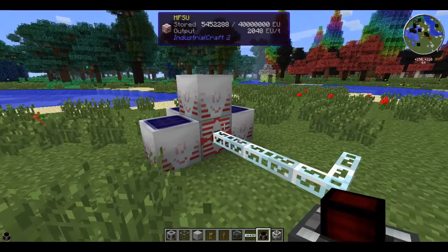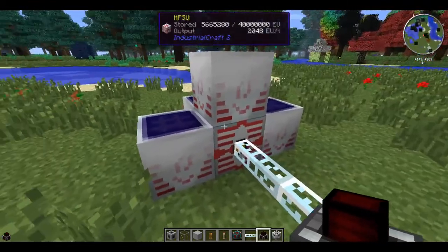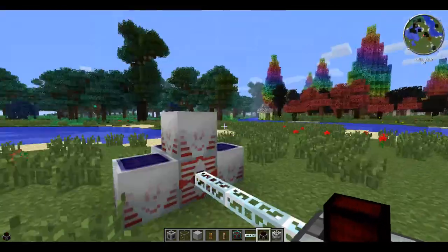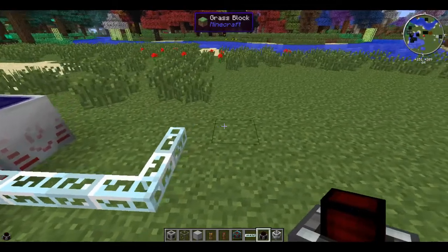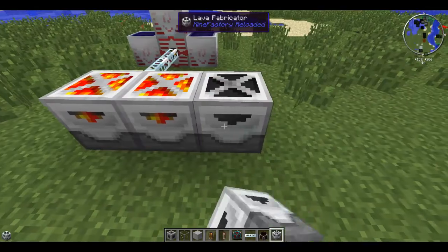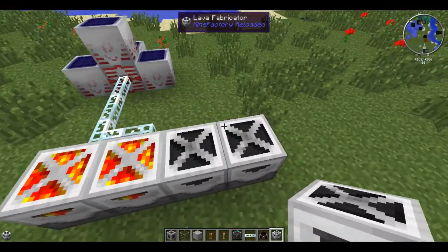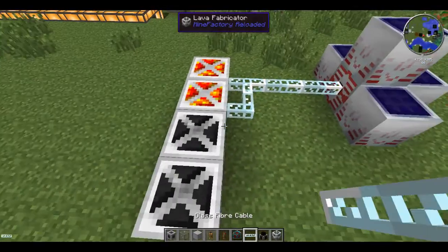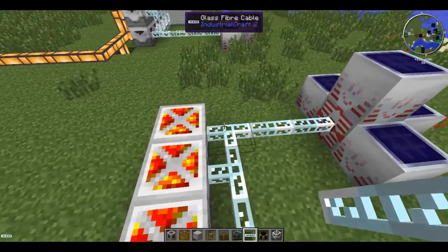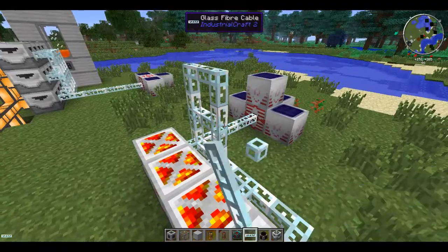What I've got for you is a bit of an EU generator here, using a high voltage solar array and MFSU. It could be any form of energy you require before starting this tutorial. So what I'm doing quickly is making some lava fabricators. Their main goal with the Mine Factory Reloaded mod is to fabricate lava based on an input energy.